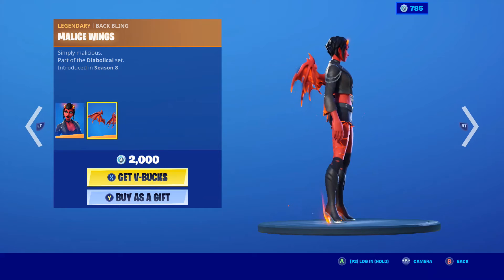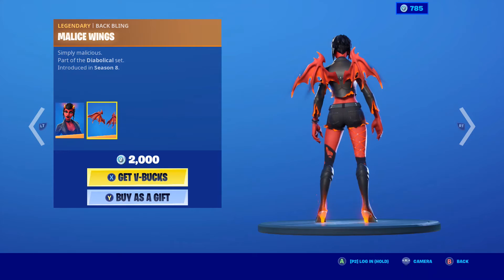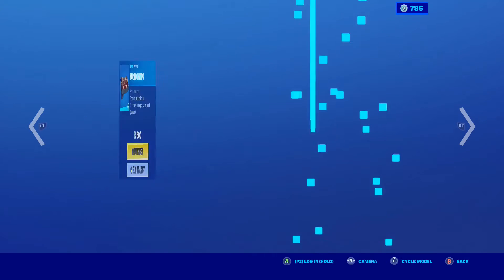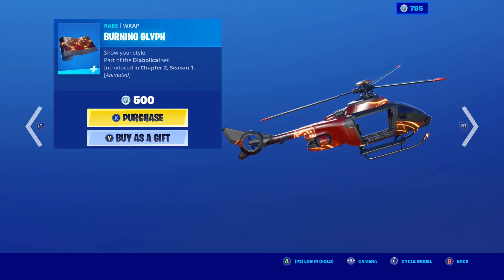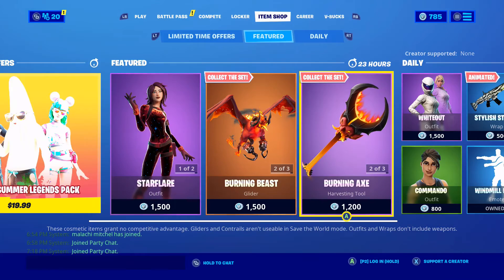Malice is back with the Malice Wings back bling — very nice skin. Her feet are burning too? I did not know that. Why did I just notice this? That is super weird, but anyway. The Burning Axe and the Burning Glyph's Wrap are also in the shop — very nice animated wrap. I like it because it's like gears turning and stuff. I think there's one in this season's Battle Pass that's like that.